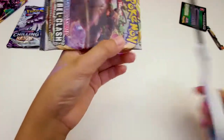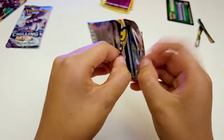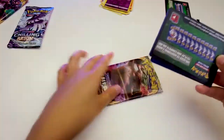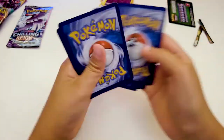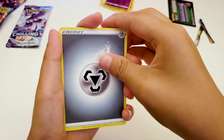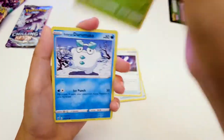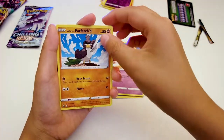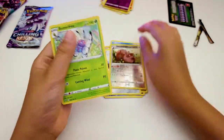I'm going to let Koen open up the Chilling Reign. Two trainer cards. Butterfree! Alright Koen, let's see if you are any luckier with these.